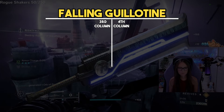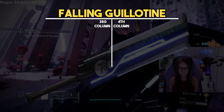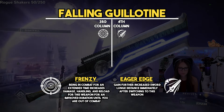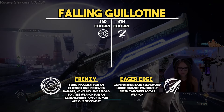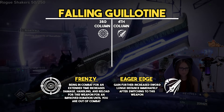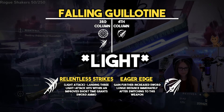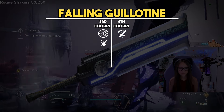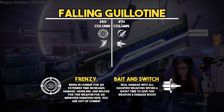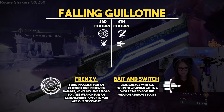Next is Falling Guillotine, a vortex frame sword which does less damage than an adaptive frame. However, you can use it for Eager Edge zooming. The go-to roll for Falling Guillotine is Eager Edge and Frenzy. Eager Edge lets you launch very far, and Frenzy gives you 100 reload and handling when you've been in combat for at least 12 seconds. You could also use Relentless instead of Frenzy — with Relentless, every three power hits refunds one ammo.